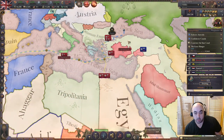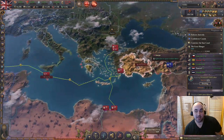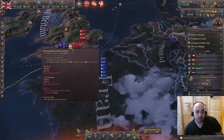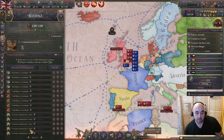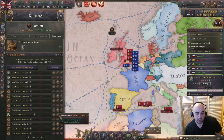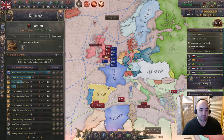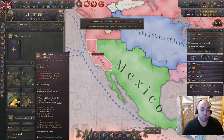We managed to get some resolution - I'm guessing it was a white peace because both sides were hurting. Either way, we got Konya. We're getting France to the point where they'll give up since they can't get in here. We have enough government admin right now, so we're kicking some of those from the queue. We're also finishing up gold mines in California, which will be very nice.